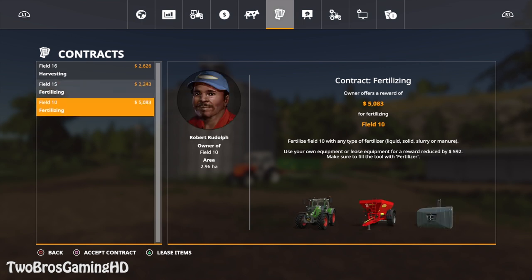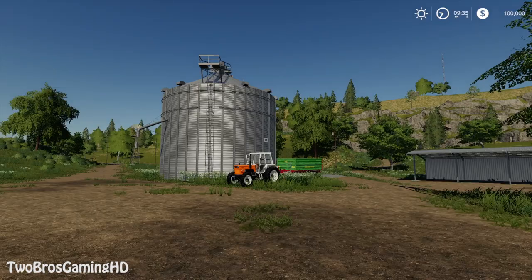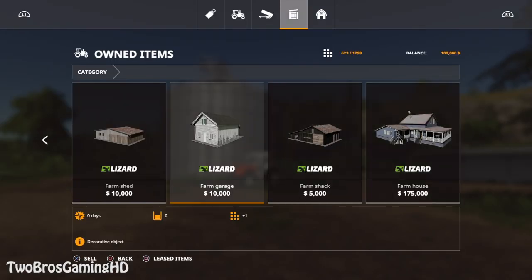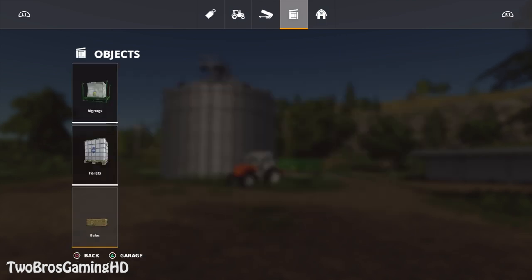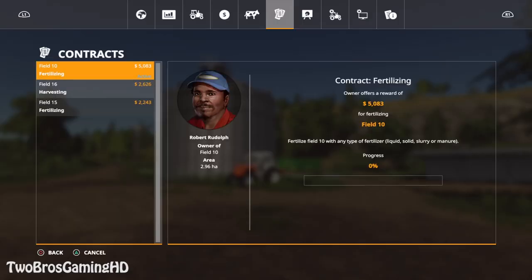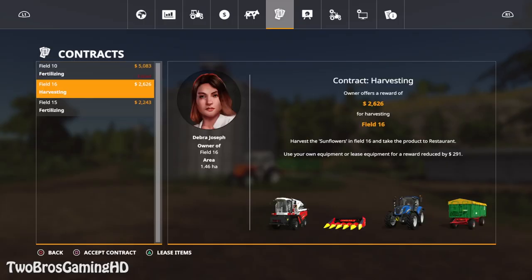I'm going to accept this contract right here — fertilize field 10 with any type of fertilizer. I don't know if I have a fertilizer, but let's check the garage. Obviously no, we don't have a fertilizer. So I'm going to cancel that again, because you do also need the equipment. That failed.